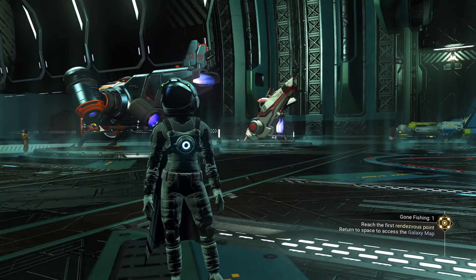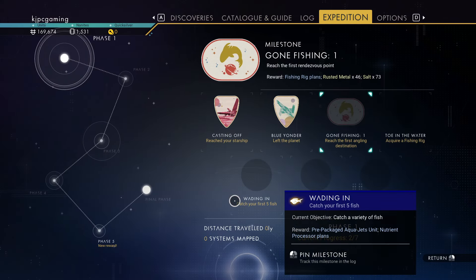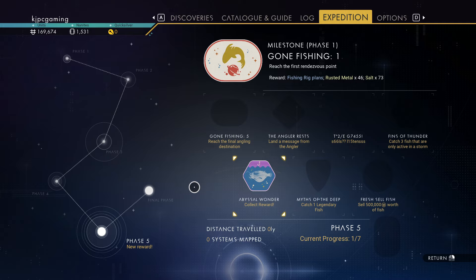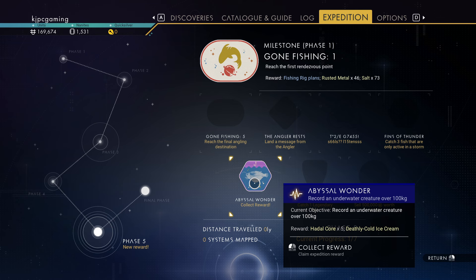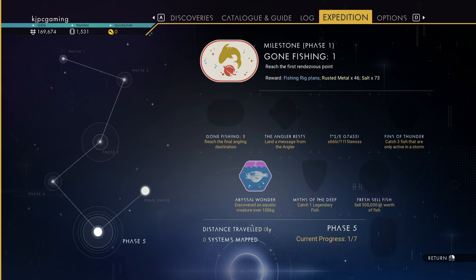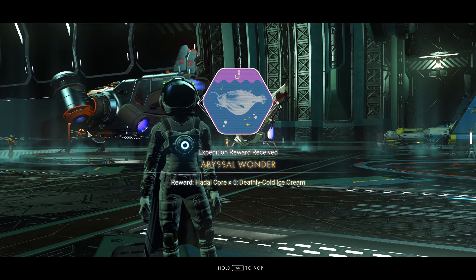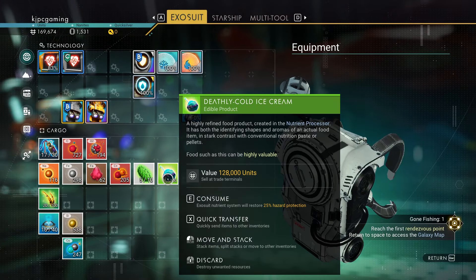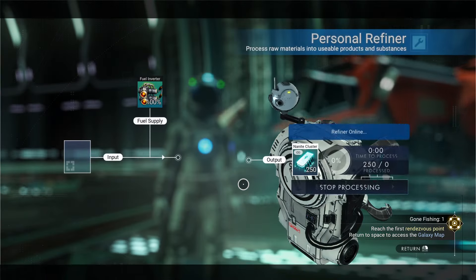I still have that ship. We're gonna go to the next star system here shortly. I was getting uranium — it was radioactive. Anyway, I scanned one of the animals and it turned out to weigh over 100 kilograms. For that, we got five hadal cores and a deathly cold ice cream. I'm not sure that's edible. It says it's edible. Let's put these hadal cores in.